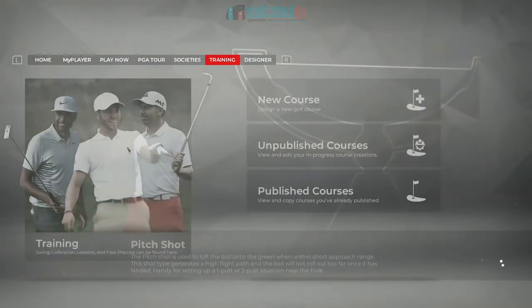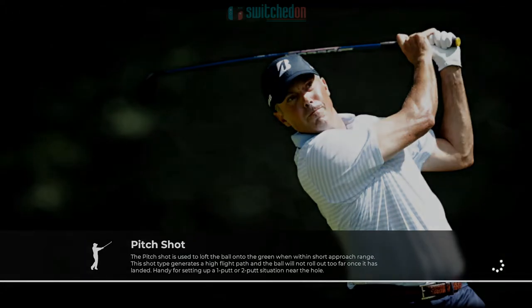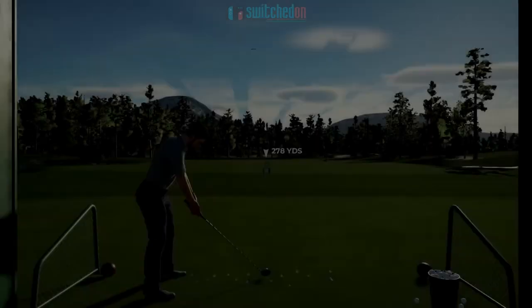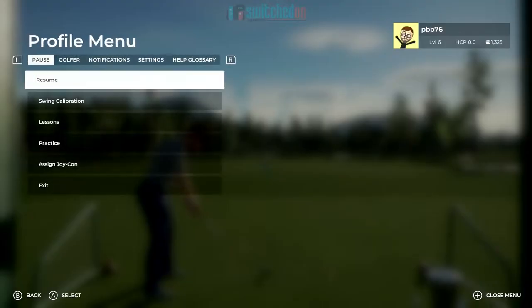The first one is people struggling with the swing mechanics, basically in the main game using the right stick to swing. Now this is probably one of the biggest tips and it works across all systems. Go to Training across the top menu — it's kind of hidden away and the game doesn't really explain this at all, but I found this out and it really helped me.